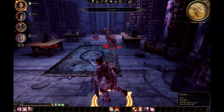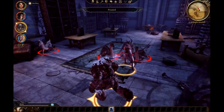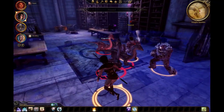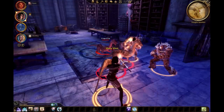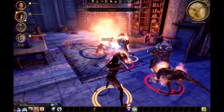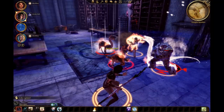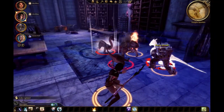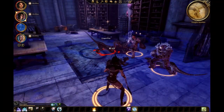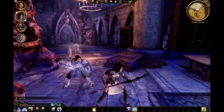Go ahead and attack. Shale, go ahead and move in. Do your thing. And Miss Morrigan. We got him lined up. I think I got Ash too, but Ash will be okay. Crushing Prison on that one. We'll freeze that one. Paralyzed on that one — it's going to die. Ash gained a level. Sweetness.